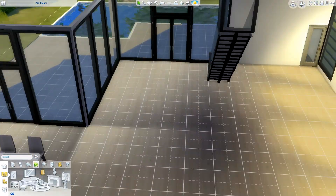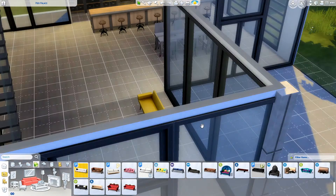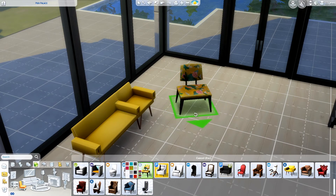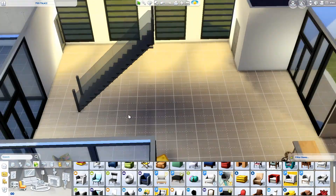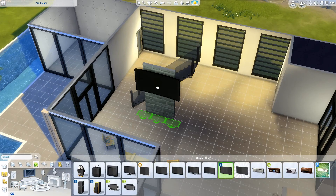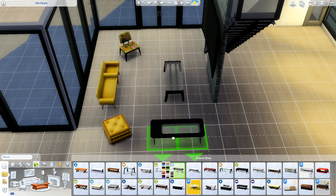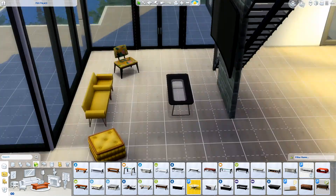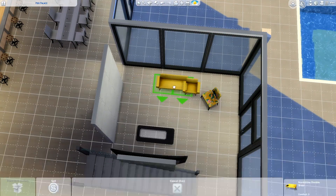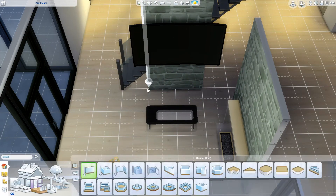I put in a living space — it's quite a small area to watch TV, but I figure you're probably going to be outside more often than not. I really like those chairs that came with City Living. I use so much stuff from City Living because it had some great objects. I wanted to put in a fireplace, so I had to add another wall, making it a slightly closed-off but still open living space.